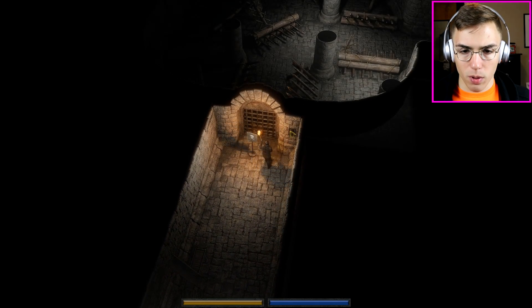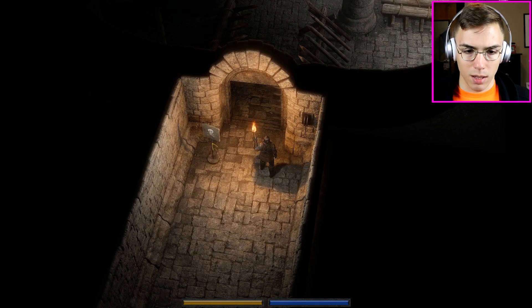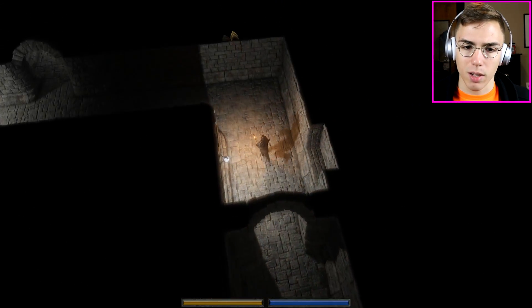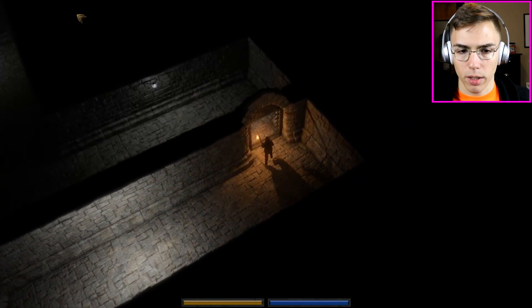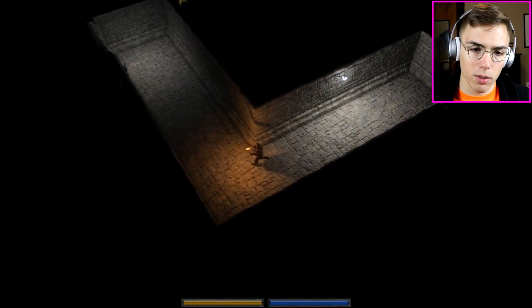I'm going to assume you all know where the puzzle is on level one. It's got this little nice art piece in front of it — skull and crossbones, very nice. You just go down the hallway, take a right — the first right when you're walking down that hallway — go through the door. Just watch me and you'll know what I'm doing.